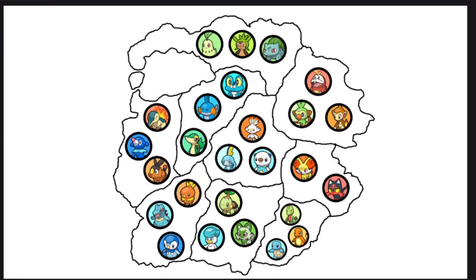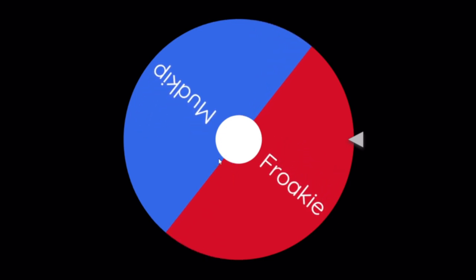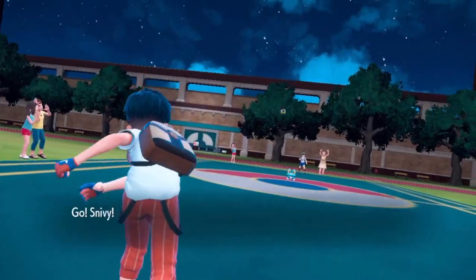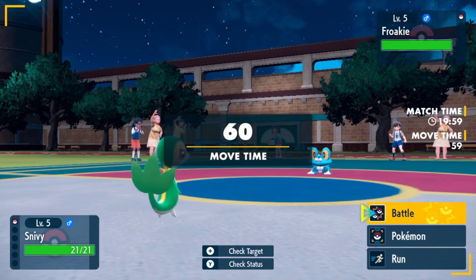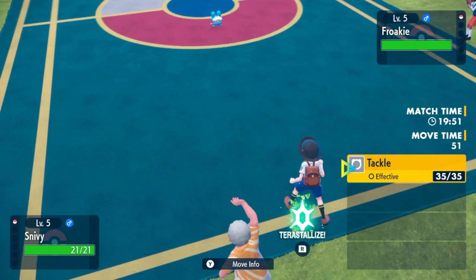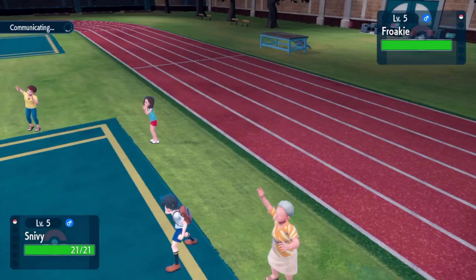Snivy is going second, and luckily both of its opponents are Water type. Looks like we're getting Snivy versus Froakie — sorry Froakie fans. Past Gen 6, the Mons get their elemental moves at level 5, but Snivy only has one attacking move and it's not a Grass move. Froakie, your opportunity to pull an upset is right here.